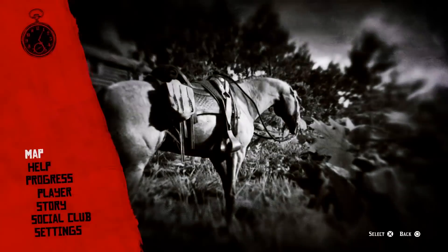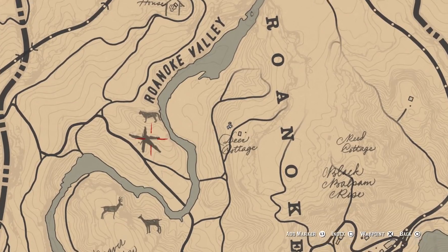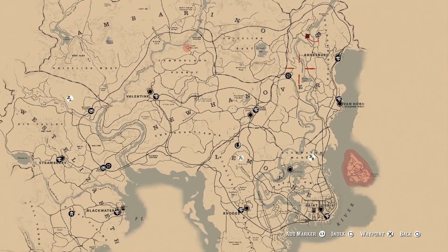If you forgot and don't want to scroll back, this location right here that I have marked on the map is where you find the Viking helmet and hatchet. Come out here and go find it.